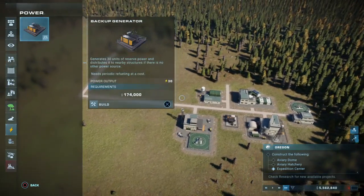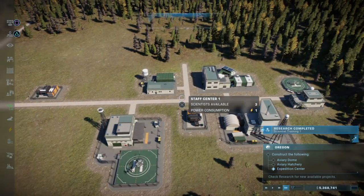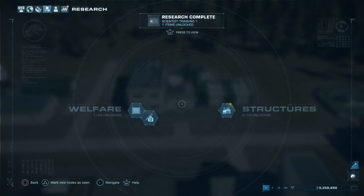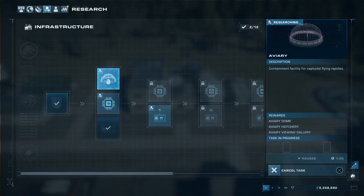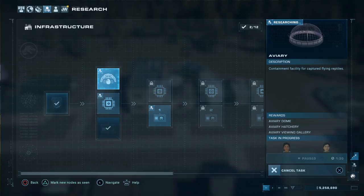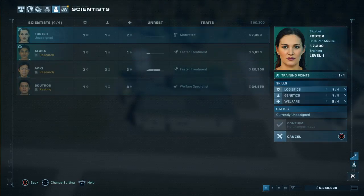What do I need to do again? Oh yeah, I need to put some power up so we can get our power a little bit further. Now we're going to go to the science center again and start researching the aviary. I'm assuming that gets me both unlocked. Now we're going to train her — in logistics.